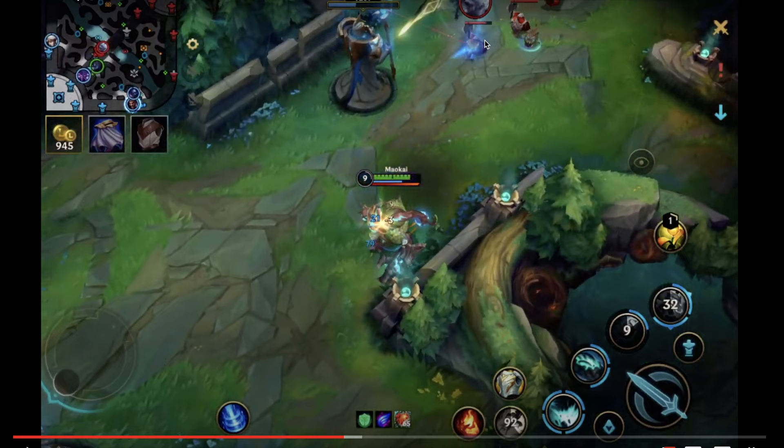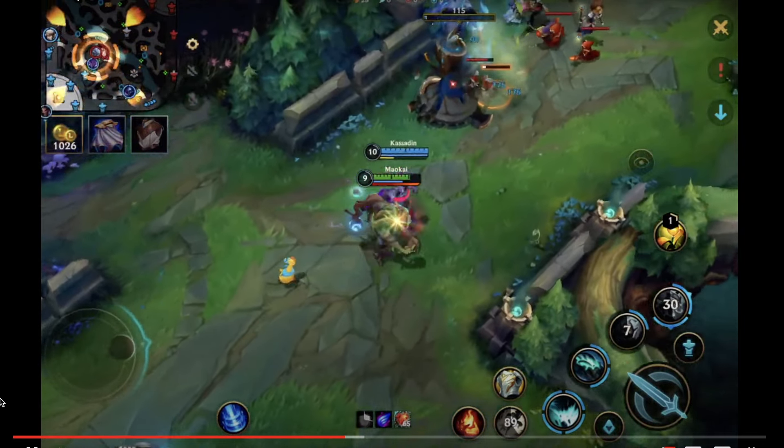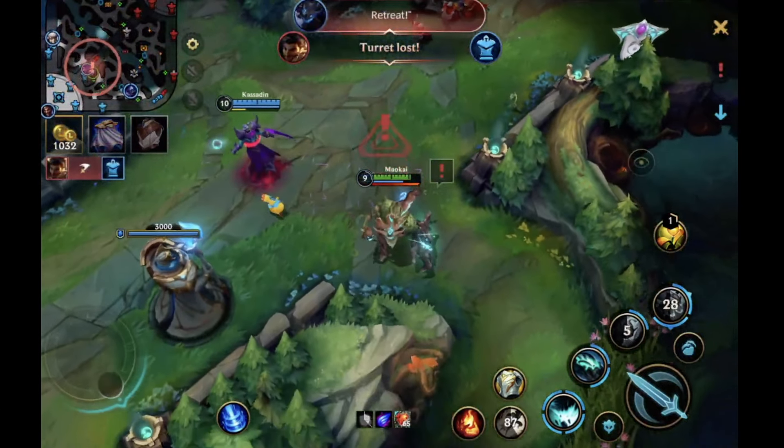We had to waste our ult saving a teammate, which is unfortunate. I also don't know exactly why you sapling'd that bush — we should be starting to focus our attention on the dragon and getting saplings and vision around it since the objective is spawning soon. This ward is only a good ward if you're purely playing for a steal. Better wards would be this bush or over the wall near blue buff, as deep as you can get it, so you can get vision of them and control the area initially.